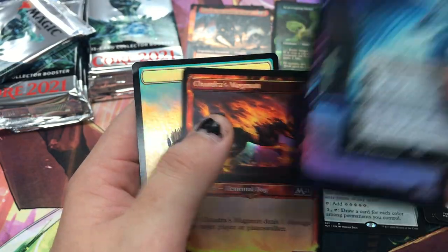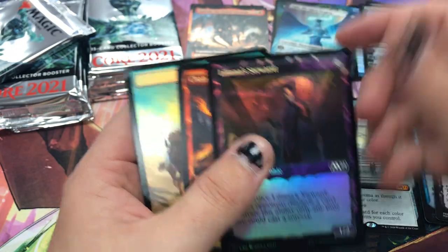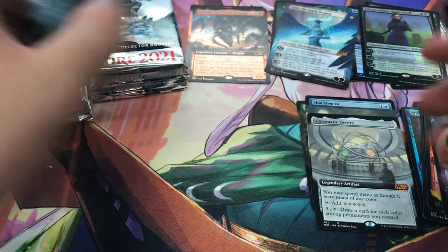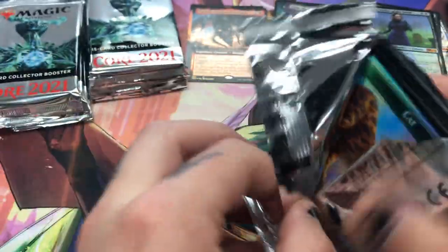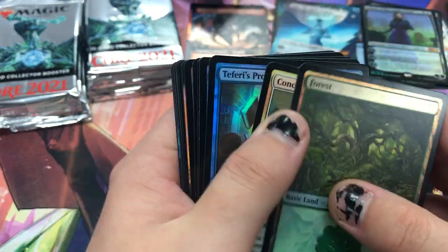Liliana Altar foil! The token is damaged — guess how much I care. No, I really don't. It's like the last thing I would care about when we just got an Altar. The value is insane — you guys will see several of these openings.